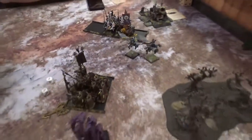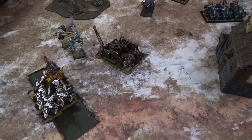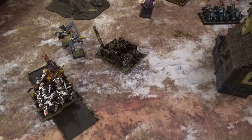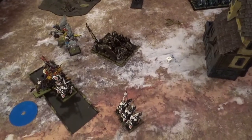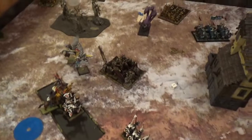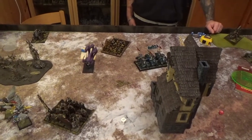Chaos turn five: I did a swift reform to be able to cast some spells. In the magic phase I got off Plague Wind and killed 3 knights. Over to Britannia turn 5.